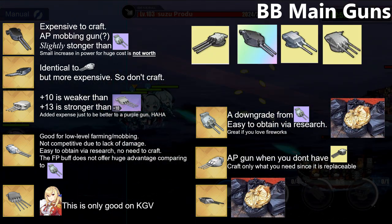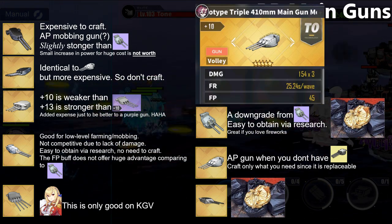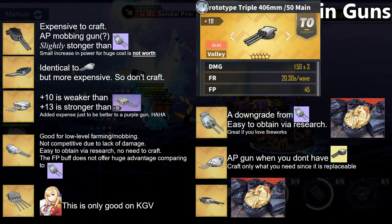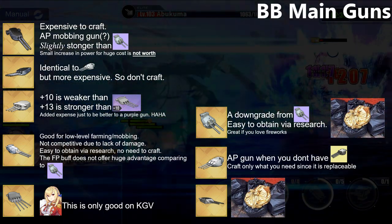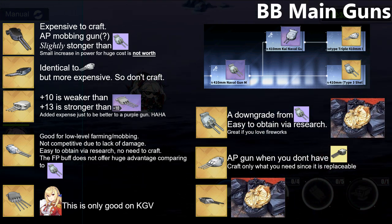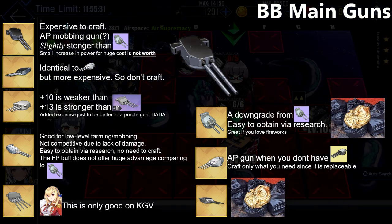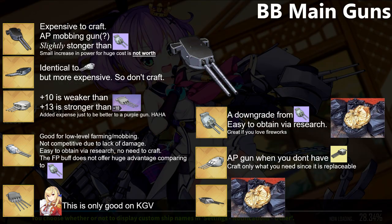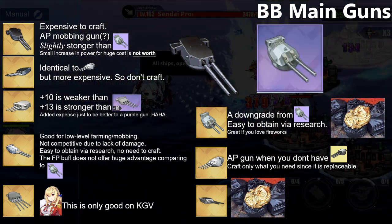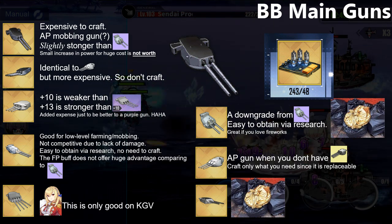For battleship guns, since most competitive guns are obtainable via research, in my opinion only the Azumo gun from Sakura Empire is good to craft here. It is a good alternative while you don't have the Champagne gun yet. If you are just starting out, no need to upgrade your Twin 410mm into this gun since AP BB guns are only good against medium and heavy armored boss fleets. The new 406mm gun is not great in my opinion, as it has some drawbacks for prolonged battle — and there is already a more accessible gun for this purpose, making the high cost of OpSi materials not worth it.